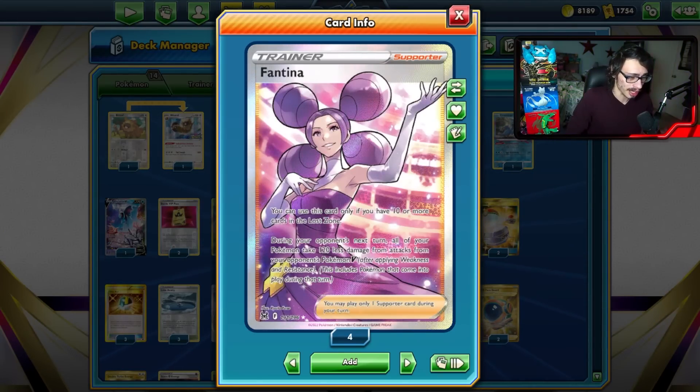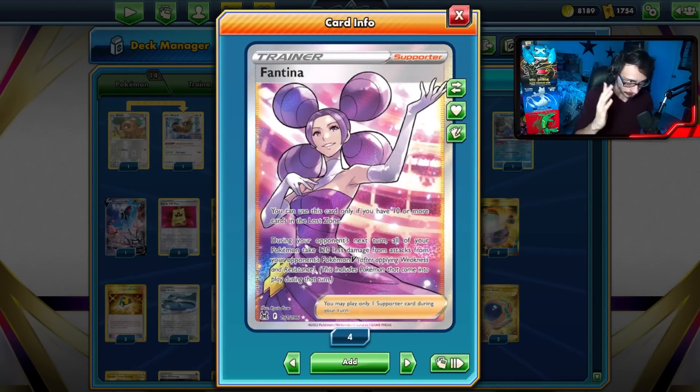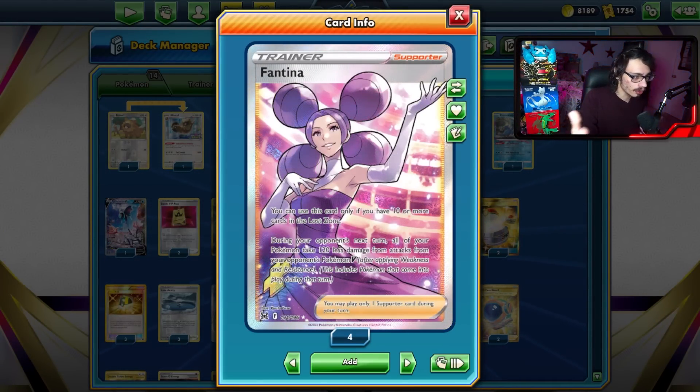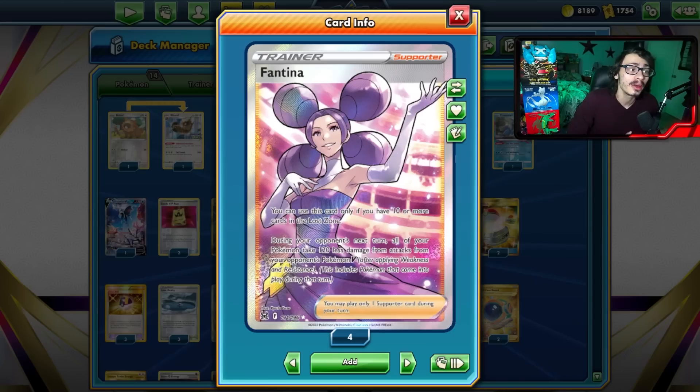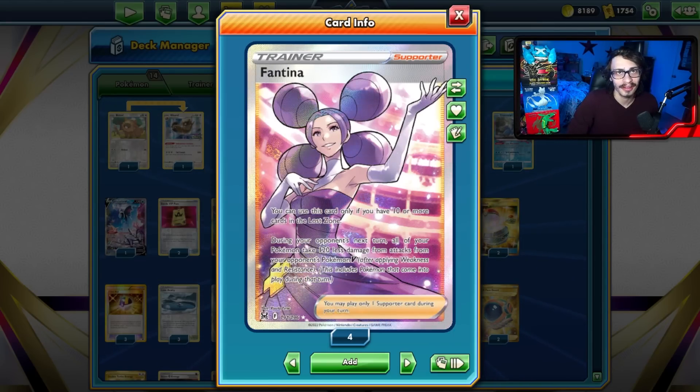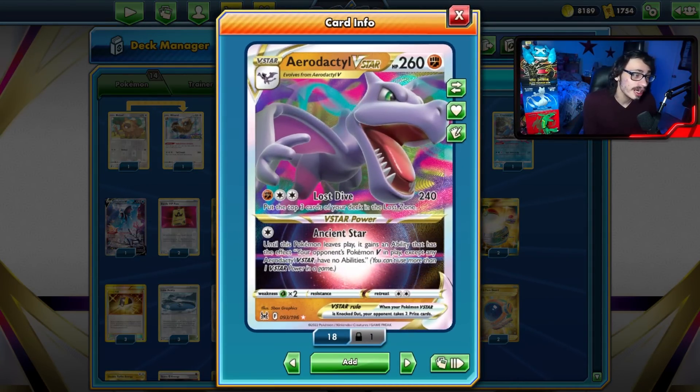The big thing is we are using Lost Dive and Colress to work towards Fantina. Fantina works when you have 10 or more cards in the Lost Zone. You can use the effect of Fantina where all your Pokémon take 120 less damage from Pokémon V, which is really powerful. It does help a lot against decks that struggle to hit Aerodactyl really hard. And of course, when you have Full Face Guard, Stone Energy, Lake Acuity, Gardevoir — all giving you those damage modifiers — that's a lot.